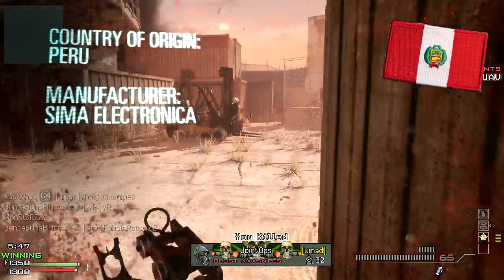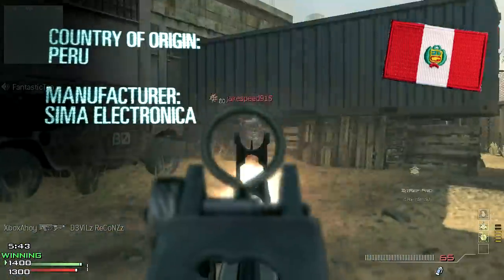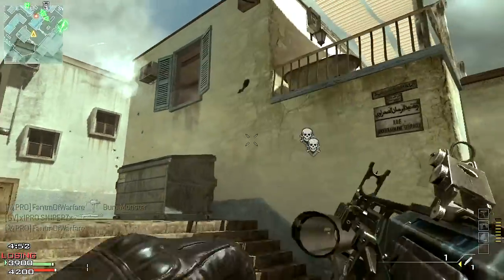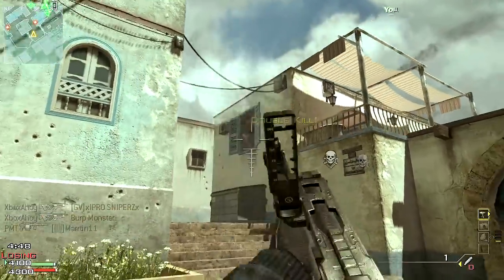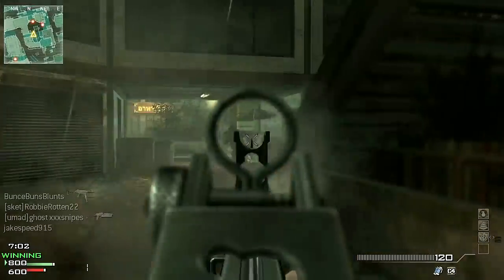It's the first Peruvian weapon ever featured in the series, hailing from state industrial firm Sima Peru. It was designed by Salomon Braga Lozo, with the intent of producing a modern bullpup military rifle capable of firing a variety of munitions, with conventional rifle and underslung launcher.